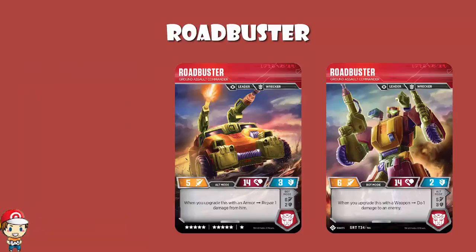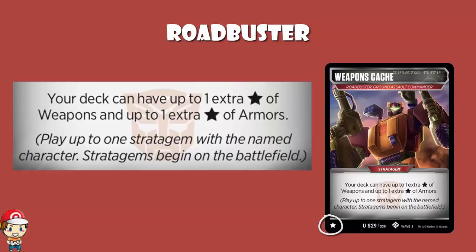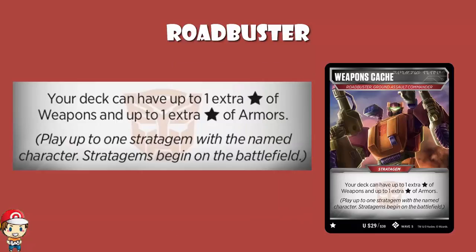The stratagem is good. Weapons Cache costs 1 star. Your deck can have up to 1 extra star of weapons and up to 1 extra star of armors. Now, it's not quite as good as it sounds - we had this same argument with Night Racer. You get 2 extra stars, but you're paying 1 star to get 2 extra stars, so you're only really getting 1 extra star. But it basically means you can now have an extra star of weapons and armors, play more weapons and armors, and really go for it in terms of star cost. And that's awesome, because some of these have been really good.